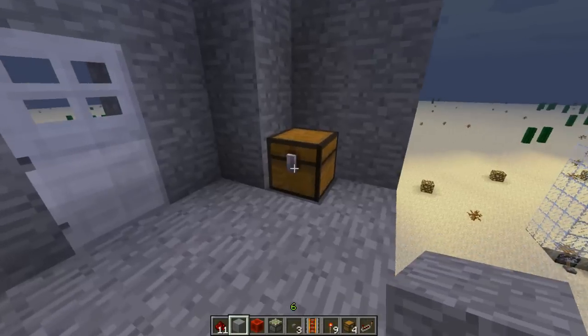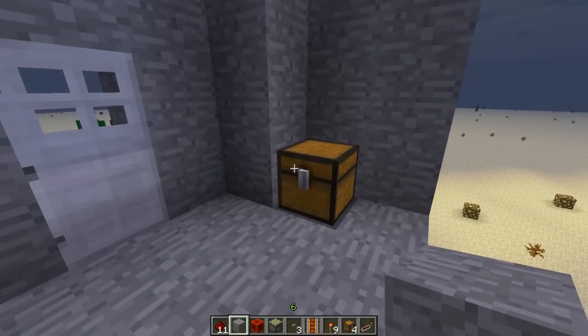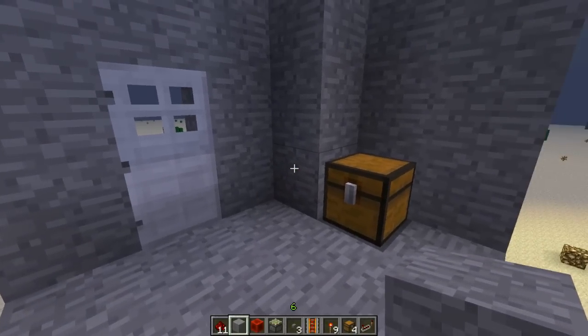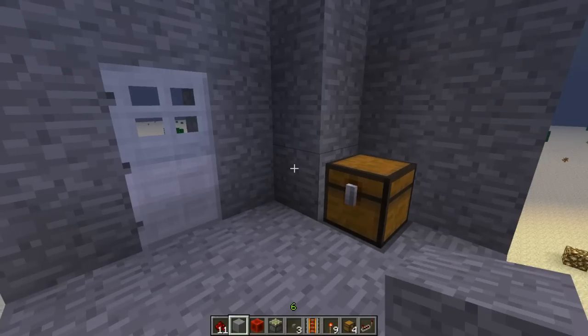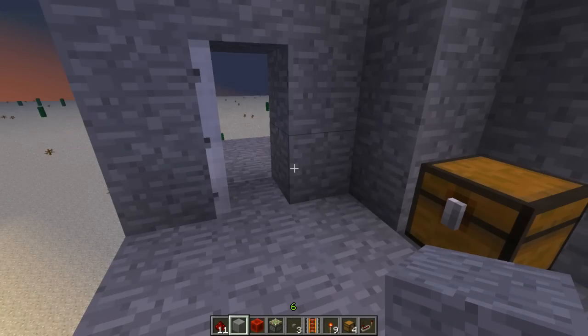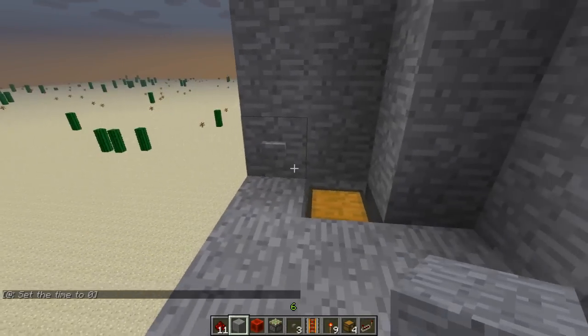This is just a concept and it's a trap chest — that's right. Open that door with the trap chest. Diamond and iron — and it opens up the door. Very cool.